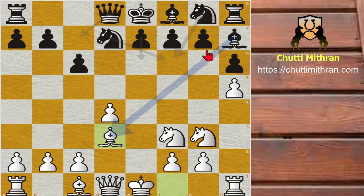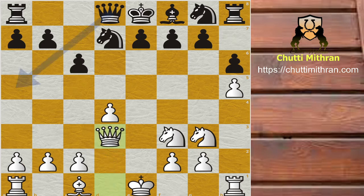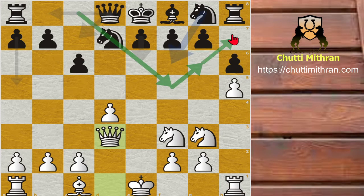Bishop to d3 is played — a very common idea in the Caro-Kann. Black trades with bishop captures d3, and after queen captures d3, what has white gained and what has black lost? Black developed the bishop to f5, then retreated to g6, then to h7 — wasting three moves. And after bishop to d3, white has regained the bishop. Black has literally wasted four moves for nothing.